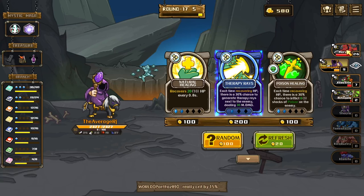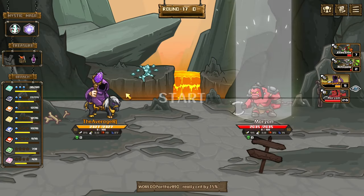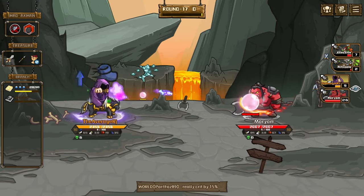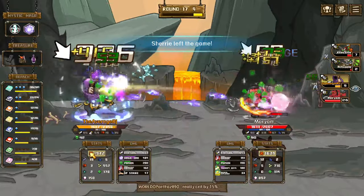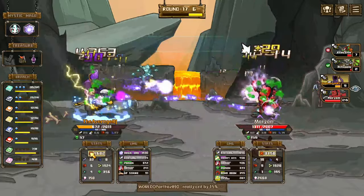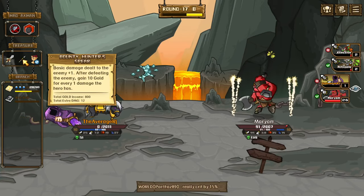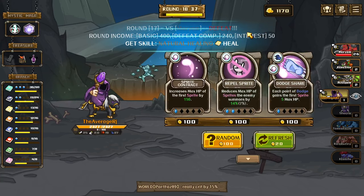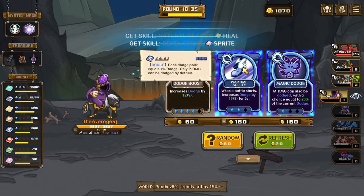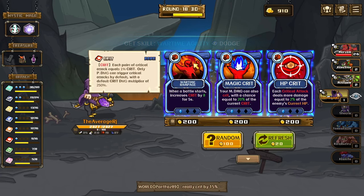Yeah I think we survived this one. Oh god there's a lot of crit — we might lose this one actually. Come on heal more, heal more — we got my estate but he has a spear here. Rebel sprite is killing us man. Each critical attack deals more magic damage.